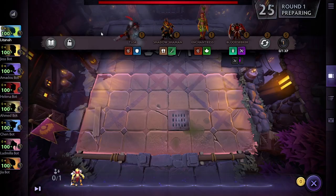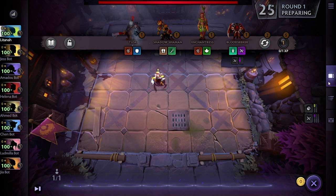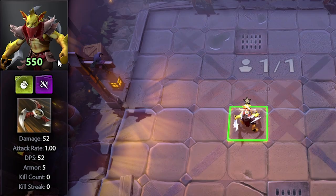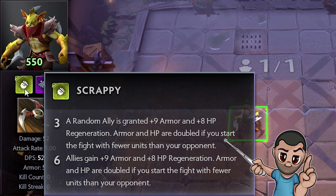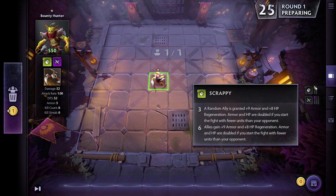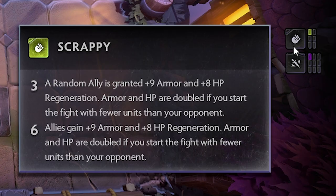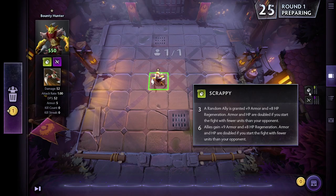To start, we'll go with this Bounty Hunter and put him on the board. Each unit has specific skills you can see in the tooltip. So looking at our Bounty Hunter, he's got Scrappy: a random ally is granted plus nine armor and eight HP regeneration, doubled if you start the fight with fewer units than your opponent. You don't get that bonus until you fill one of these bars. Some bars take two heroes, some take three. What you're trying to do is match these up for what are called synergies.